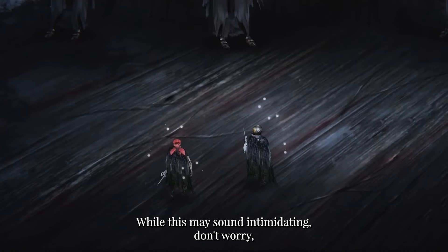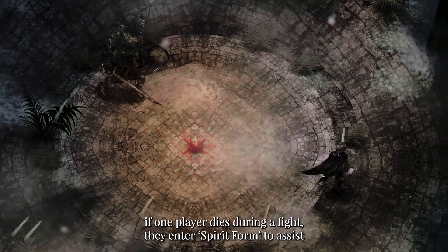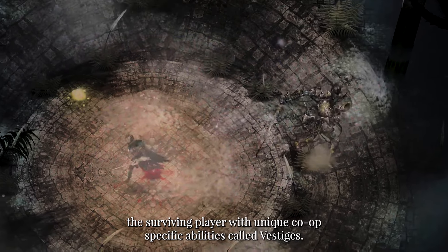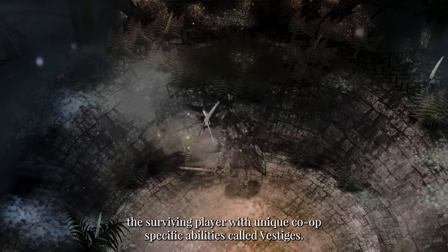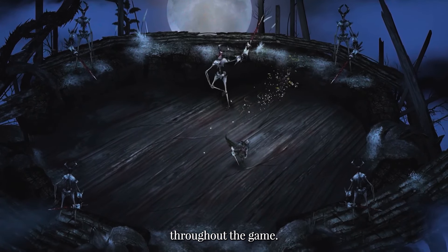While this may sound intimidating, don't worry. If one player dies during a fight, they enter a spirit form to assist the surviving player with unique co-op specific abilities called vestiges. This feature ensures that both players remain actively engaged throughout the game.